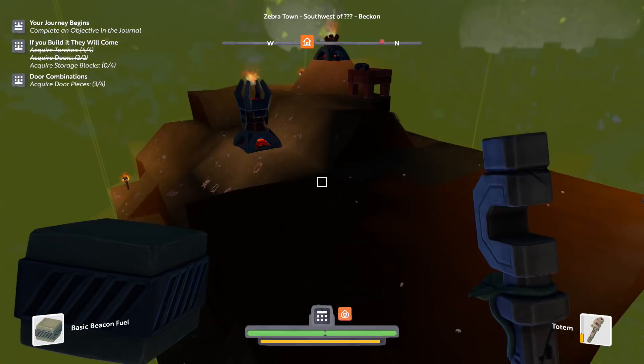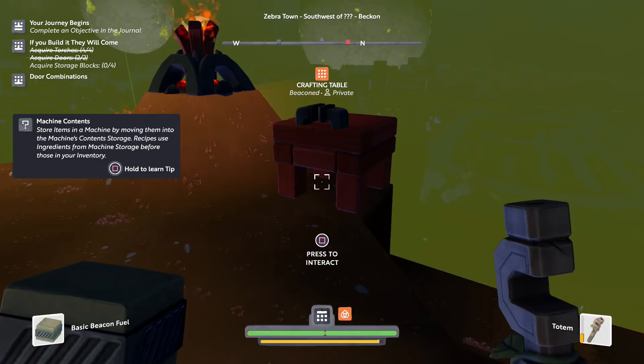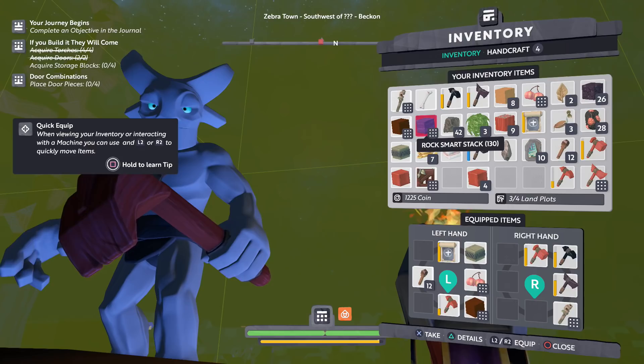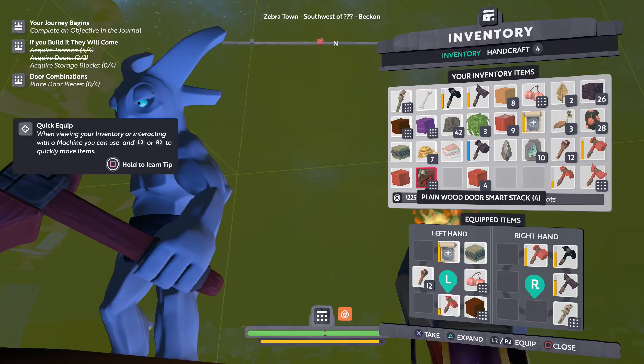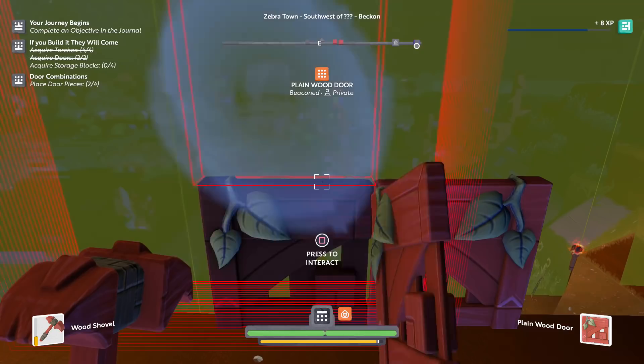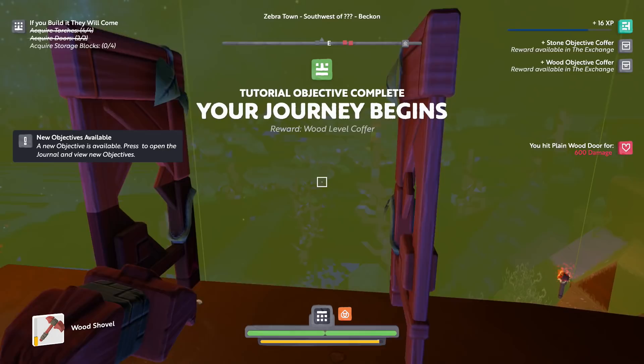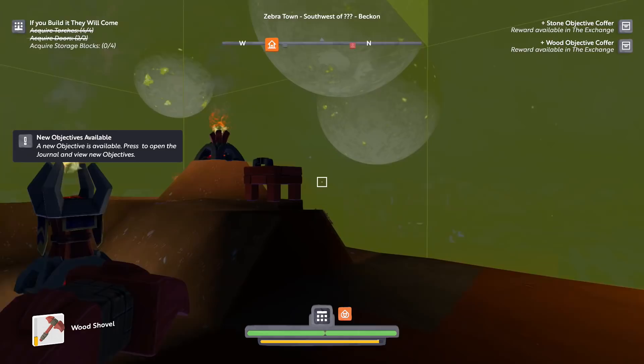We're gonna get our last door here. I can combine those all into its own thing. I think it's gonna be good to equip these and just place them down. Wow — not how I was expecting this to work. These are tiny, tiny doors! I can interact with it and open it. Dear diary, trophy earned — Door Combinations — so that's another thing done. Your journey begins. I have a door for no reason, but it's something. I can eventually make a house on top of the hill.